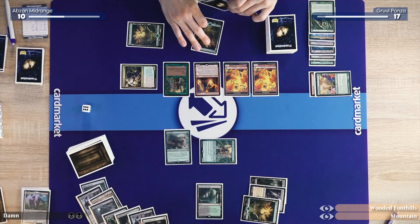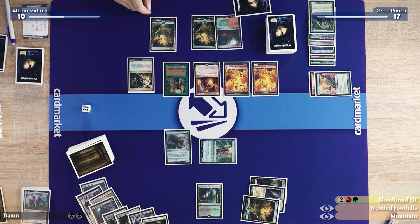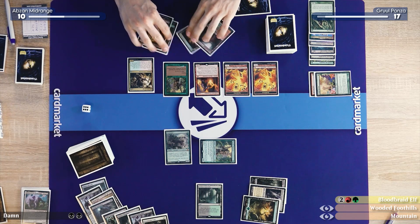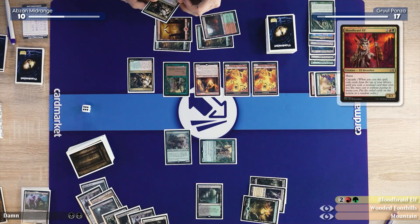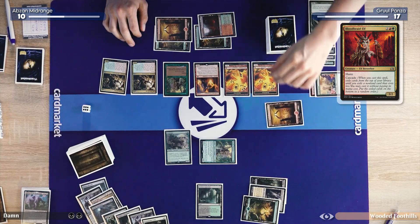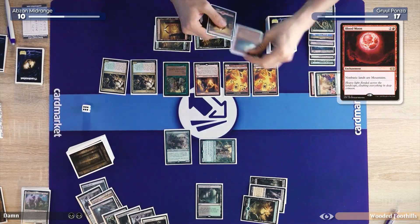And then I'll pass the turn. How do I ever get through that giant Tarmogoyf? I'll play my Mountain and tap four to cast another Bloodbraid Elf. So this game we prepared for Blood Moon with basics, but Bloodbraid Elf is still putting a lot of pressure on me. I get a Blood Moon!